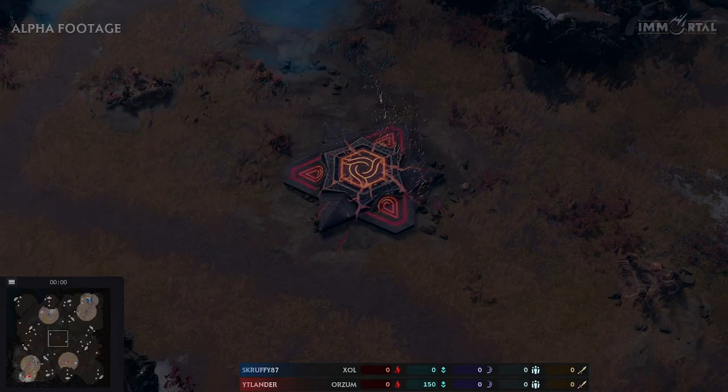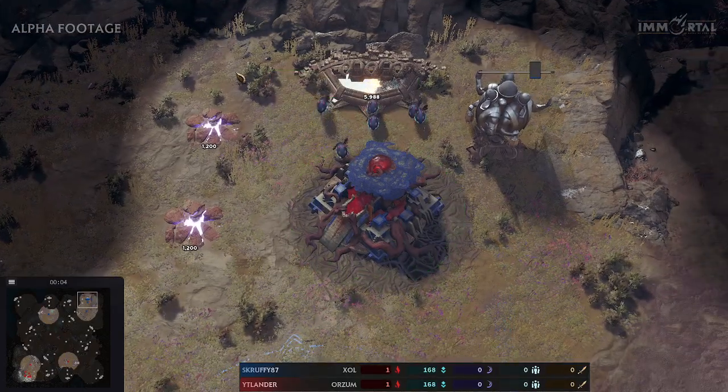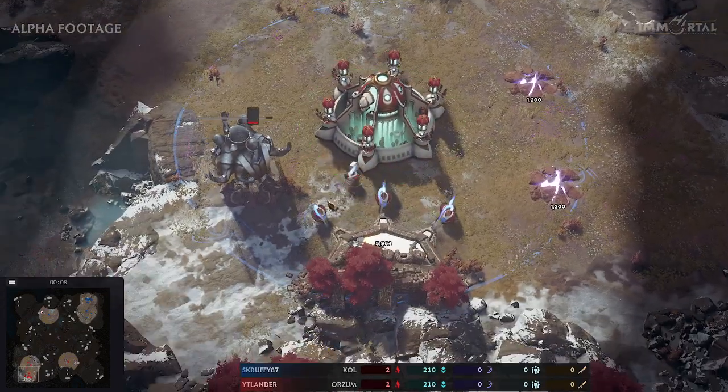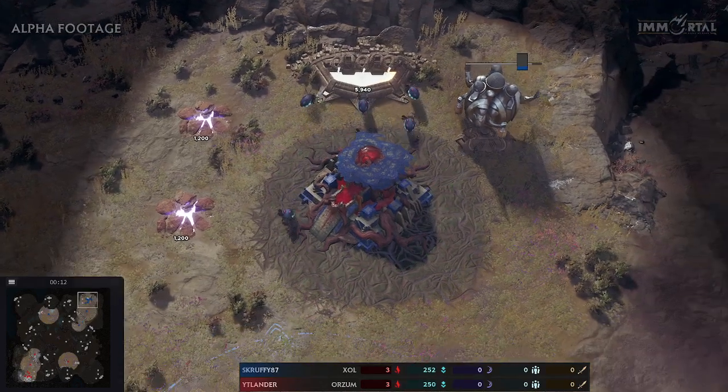Welcome to an Immortal Gates of Pyre game. Today we have Scruffy in the north playing as blue Zolt, and his opponent will be Itlander playing Orzoom in red. Both are placing their immortals in opposite factions.